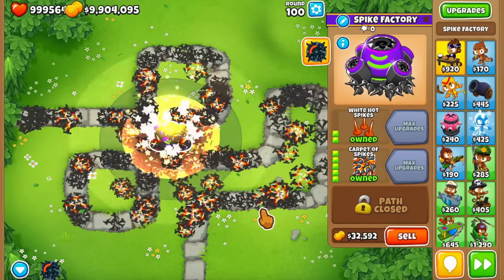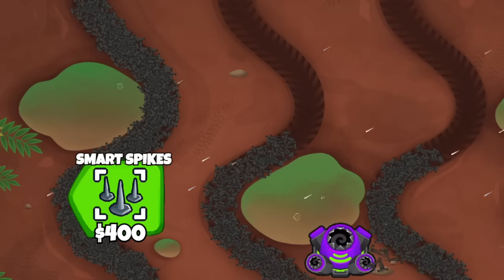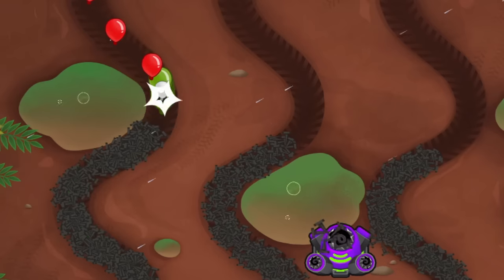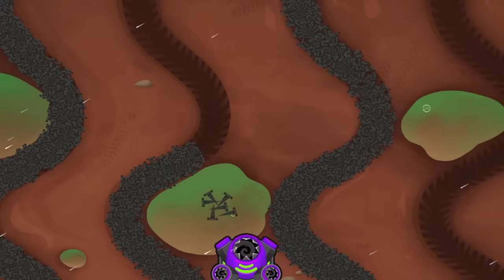Now talking about the carpet of spikes — there's no doubt that the top path is usually better, but on maps with multiple tracks the bottom one is really good. So if you go for the smart spikes upgrade and get the 0-5-2, on maps like Muddy Puddles for example, the ability will automatically trigger only on the track on which the bloons are currently spawning, and this goes for the passive and the active abilities as well.